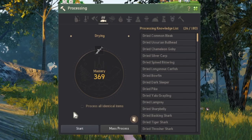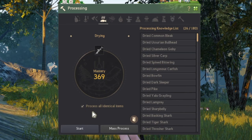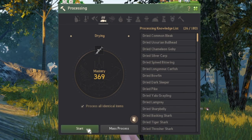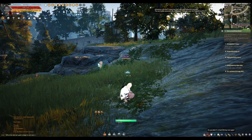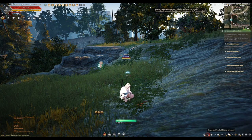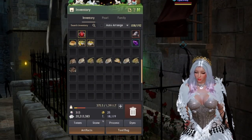Scroll down to where your fish are. You'll have to do this in batches since you have different kinds. I'll pick this one because I have the most of it. Right-click on it and make sure to click 'Process All Identical Items' so it processes the same fish without stopping. Please remember that drying will not work at night or when it's raining — you need daylight and sunshine for this.